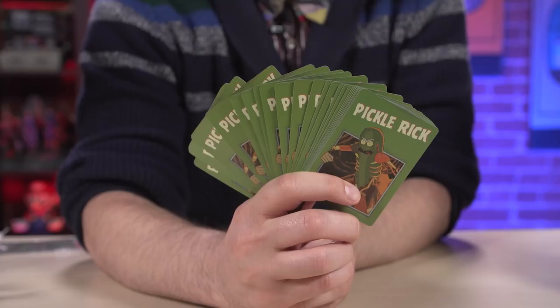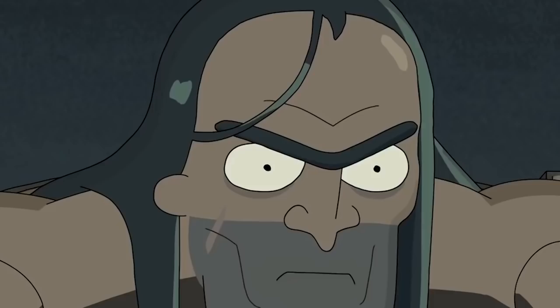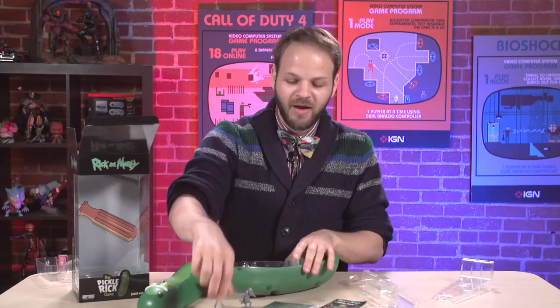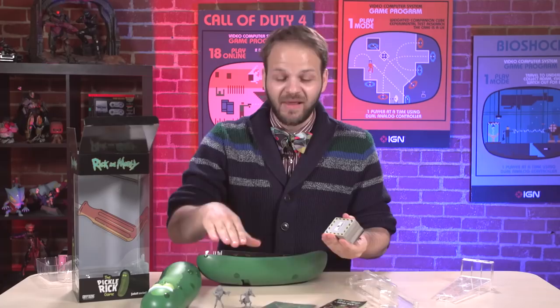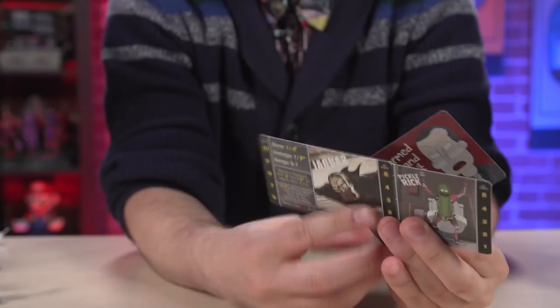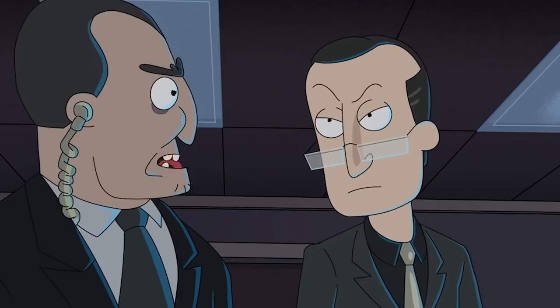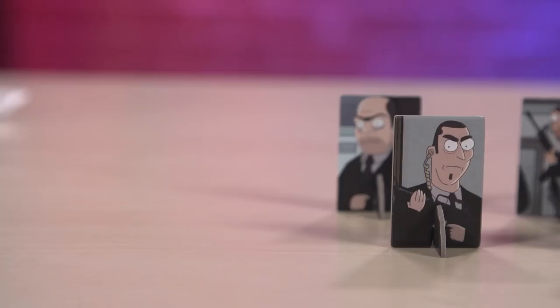It's a two-player game, so one person plays as Pickle Rick and they have their own deck of cards, and then another person plays as the Russians and Jaguar. The plot of the game is you take these tiles — kind of like Rivers, Roads, and Rails or Carcassonne — and you lay out tiles to make a map of the facility. Pickle Rick is trying to get from the bathroom to the roof, and the Russians are trying to stop him along the way. We have 34 armed guards and we can't kill a Pickle. 32 armed guards — he killed two.